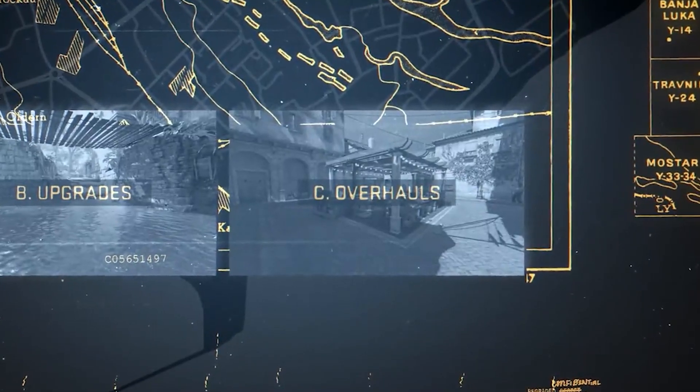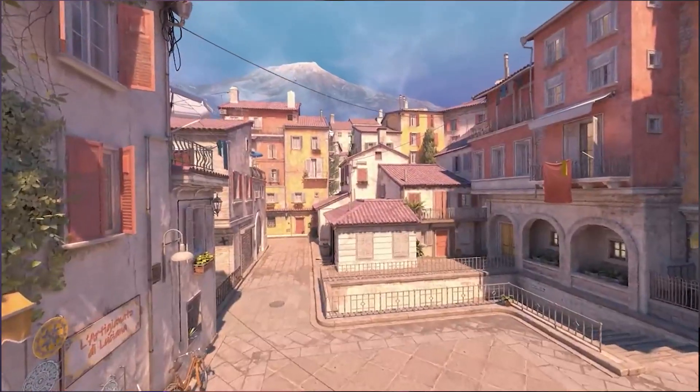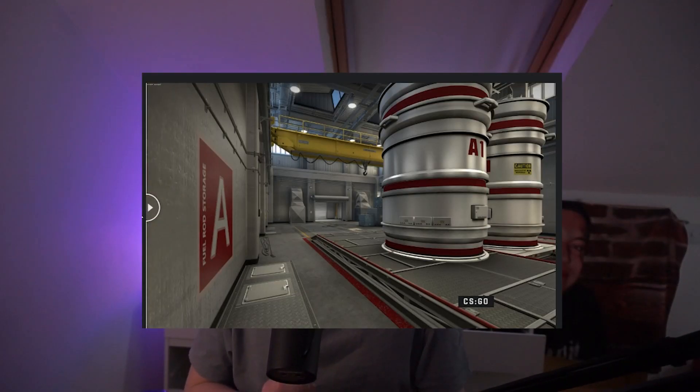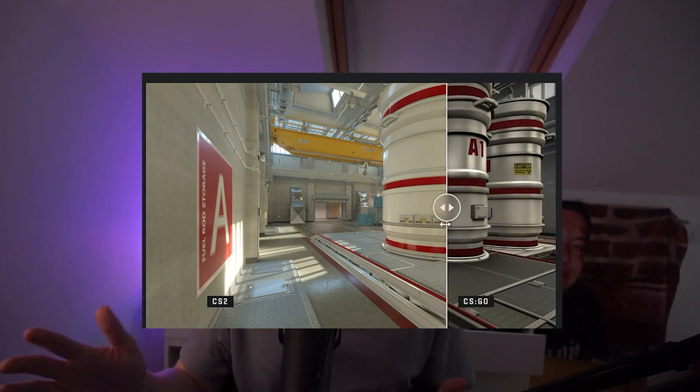Type three is complete overhauls — the oldest maps are going to be completely remade from the ground up, made from scratch but remaining the same map layout. This is really exciting because it's going to showcase the differences between the CS1 engine and the CS2 engine, which is going to be insane.